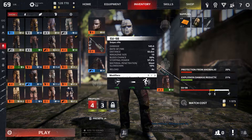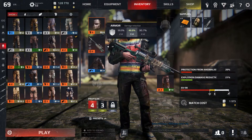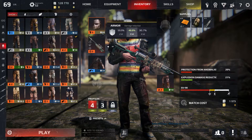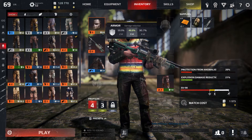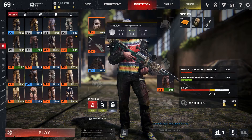Different pieces of equipment have different damage reductions, with heavy being the top at 25 to 40% damage reduction, medium being next with 15 to 25% damage reduction, and light with 50% and less damage reduction.